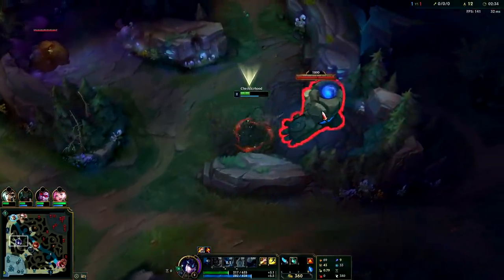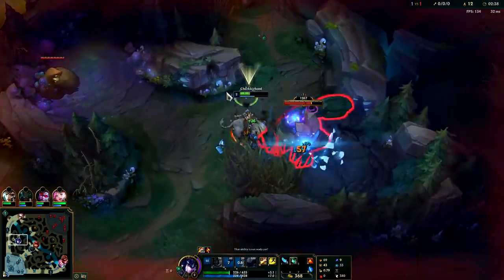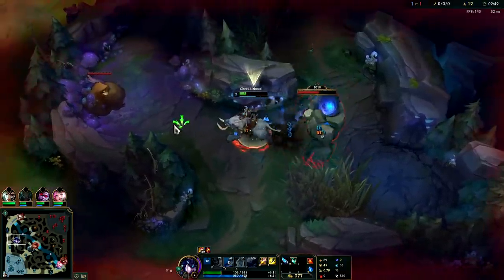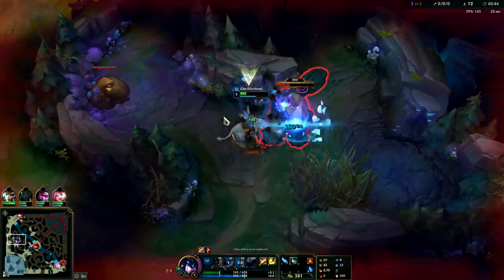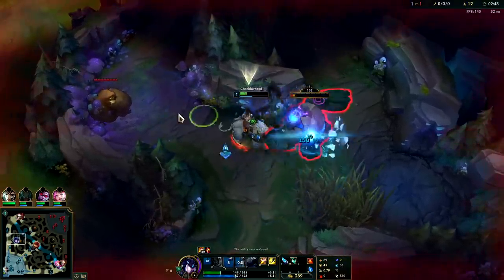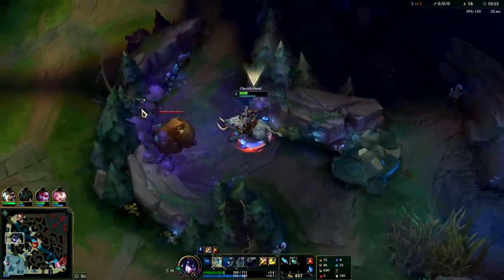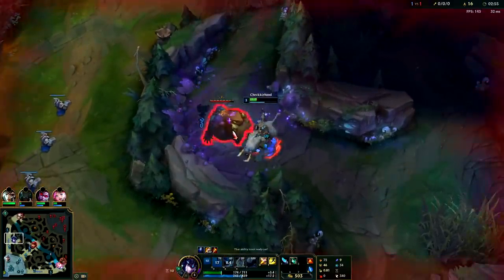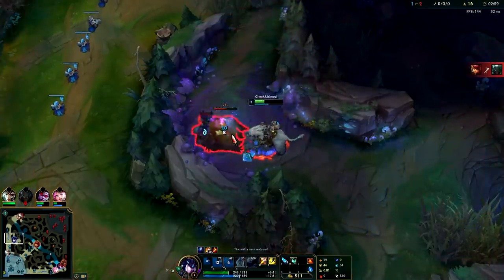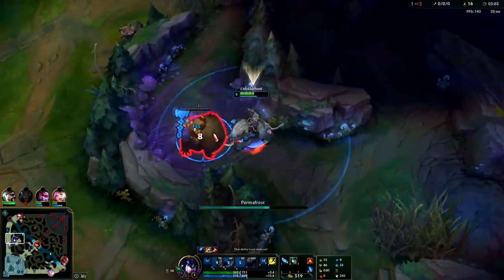Sejuani is really bad at 1v1, especially before she's level three. You want to try to avoid those as much as possible. You're not going to be winning 1v1s at level two, and once you're level three you're going to lose against strong 1v1 junglers like Graves, Nidalee, Warwick — you just won't have a chance. Avoid 1v1s in general until you're at least full jungle item, and even then they're not typically ideal.